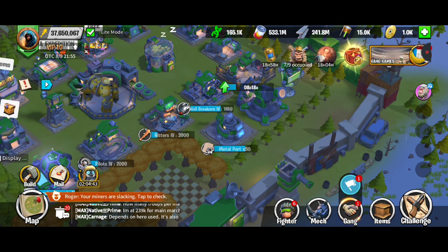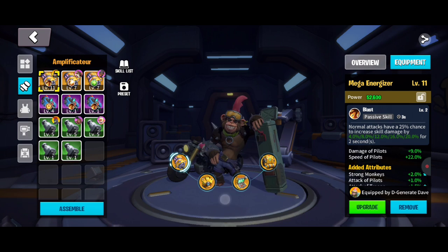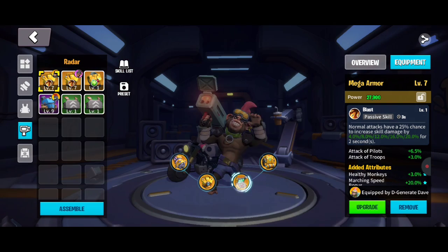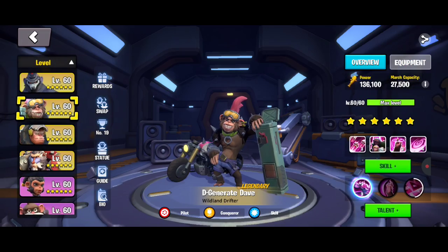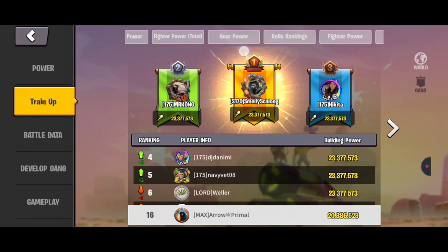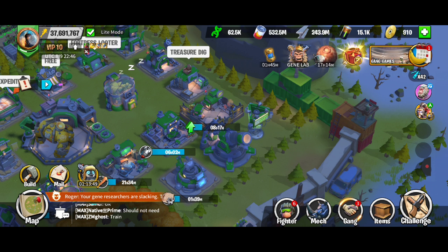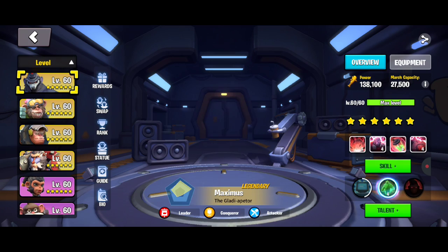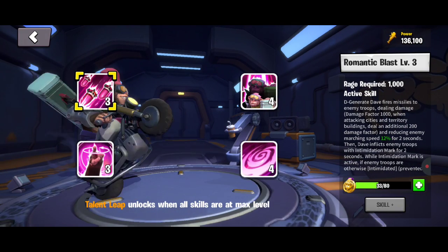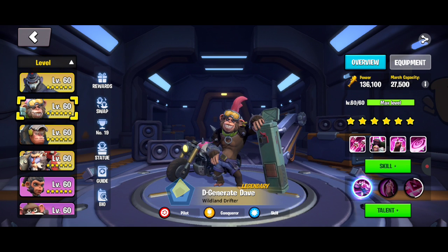Now I'm going to show you another aspect of how incredibly effective equipment is. On Dave I've got all legendary equipment upgraded to various degrees. Going to the rankings board — the announcement board to rankings — I'll show you my fighter power. Among six servers on Banana Planet, I'm 19th in fighter power with my Dave. This takes into account his stars, levels, and skills — and his skills aren't very high right now.